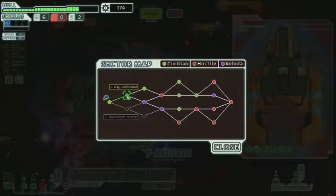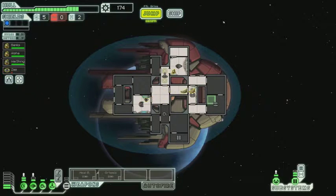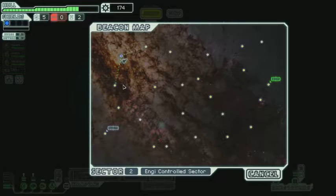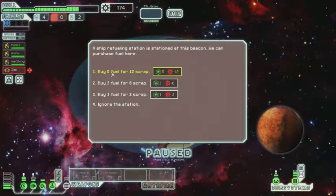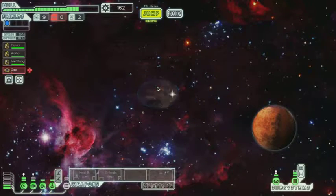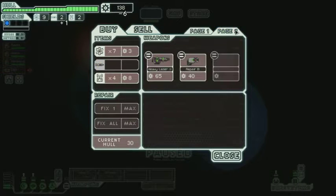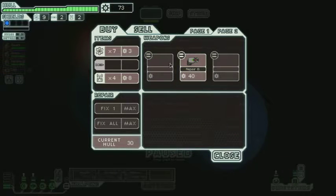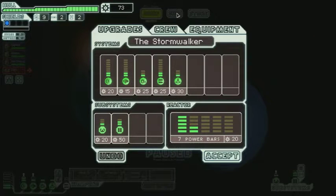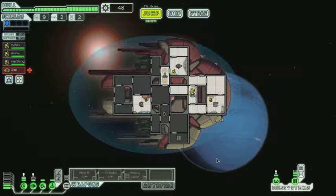We're taking off to the next sector. We got a quest and we have no store. Avoid all conflict — that's all I have to say. We can buy fuel, let's go ahead and buy some fuel. Oh, a store — we're saved! We found a store. Let's continue on. We can fix this hole and get some missiles — they only have two missiles though. They've got a laser; we better buy the laser. It takes three power. Let's go ahead and upgrade our weapon systems.